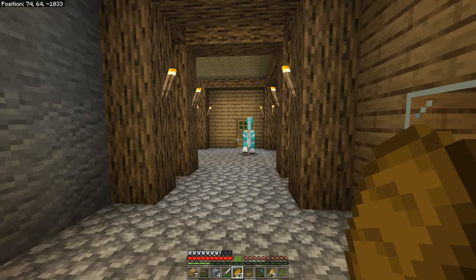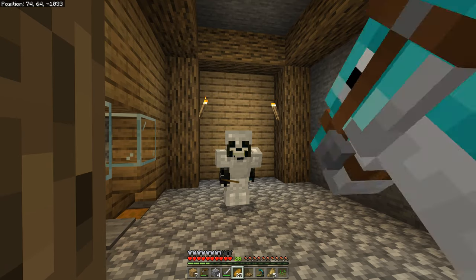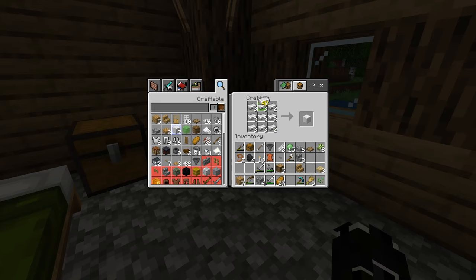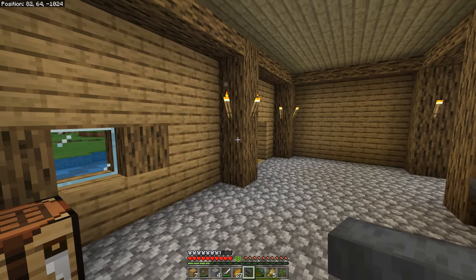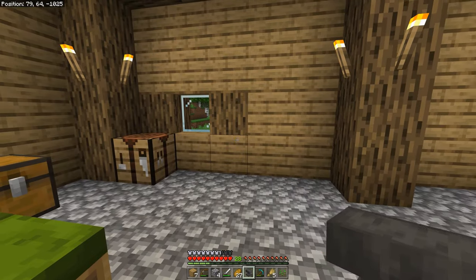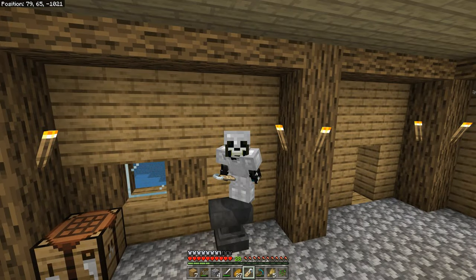Yo, what is up you guys, it's Grim here, welcome back to another Minecraft video! So today we get to name the horse. To do this we need to get three iron blocks so we can craft those up and make an anvil.